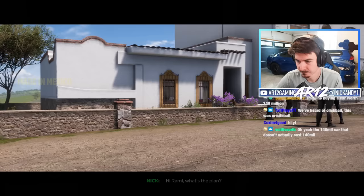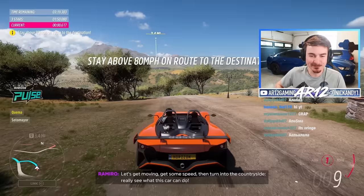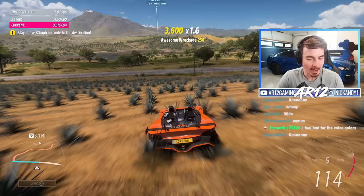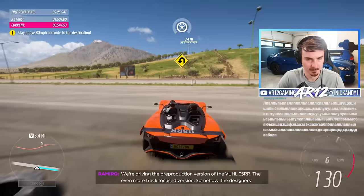So before I waste all of my money on a car, I wanted to come out and try the new Horizon story. Hi Rami, what's the plan? Beautiful Mexican supercar, beautiful Mexican roads. We're looking good. Stay above 80 miles an hour in the VOL.